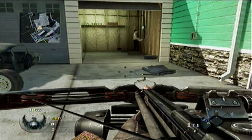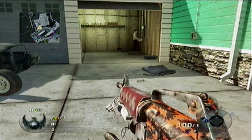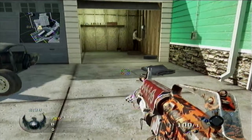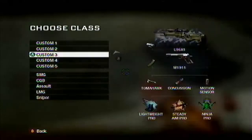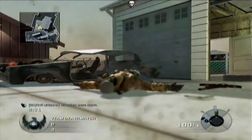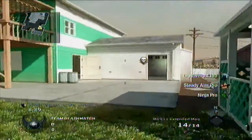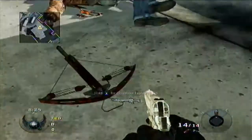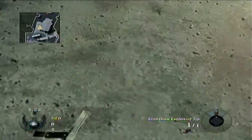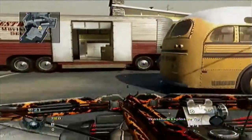What you want to do is switch to your crossbow, switch back to your flamethrower by pressing the left D-pad, throw a grenade on the ground, walk over to it, change your class to a different class, then run back over to the crossbow.